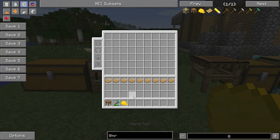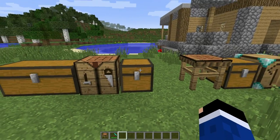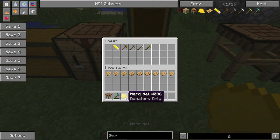So we have our hard hat here. I wanted to show you this — we go ahead and put it on. It doesn't seem to do anything. I do believe it's like a donator's only reward type item. So we're just going to go ahead and squirt it in there.